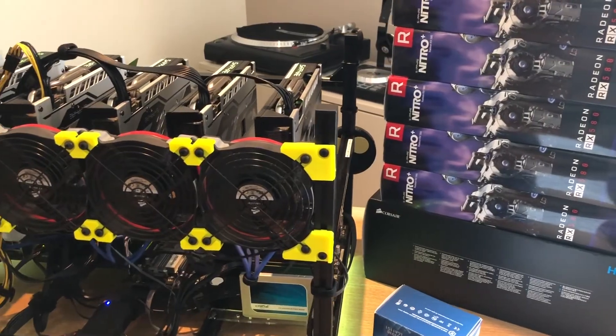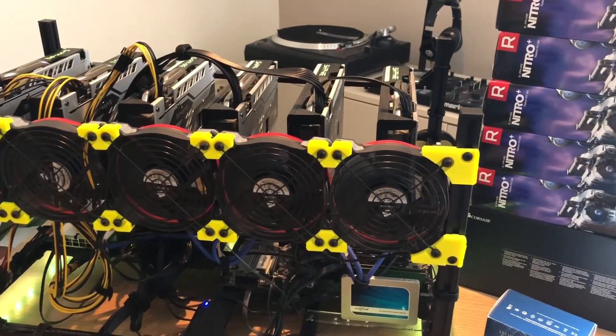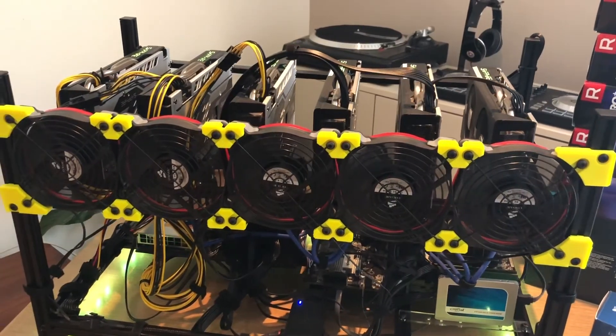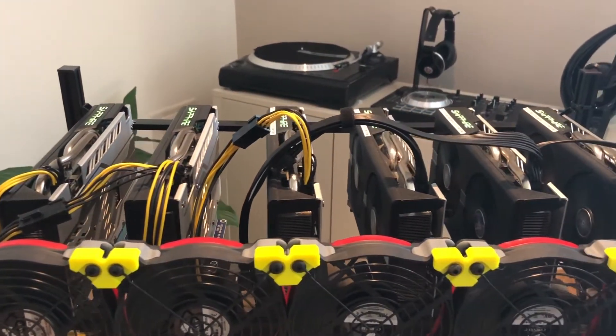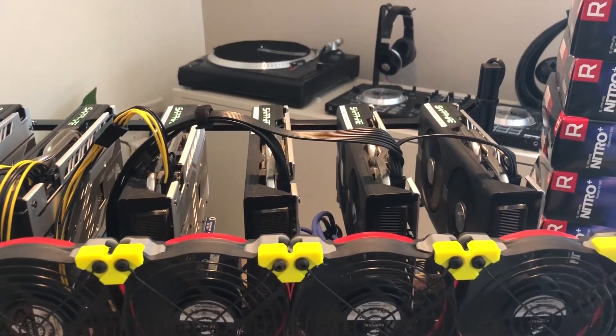The rig itself is a Veda 6 GPU open-air frame. They're not the cheapest out there, but given the amount of money I'm spending on this rig I wanted it to look good. The fans across the top are Corsair SP120 quiet fans, and the idea is that they're pulling away the hot air from the GPUs.